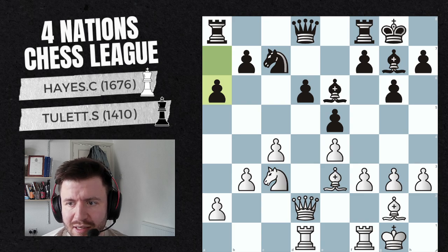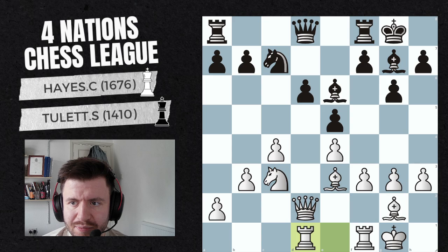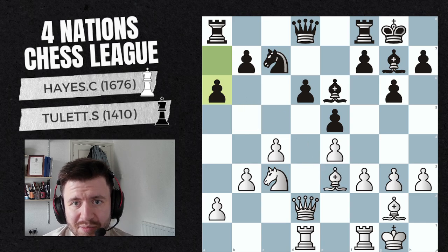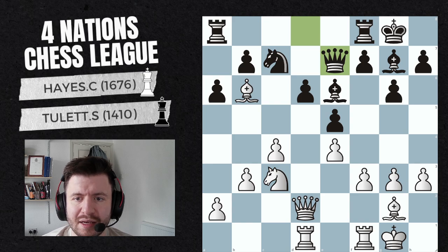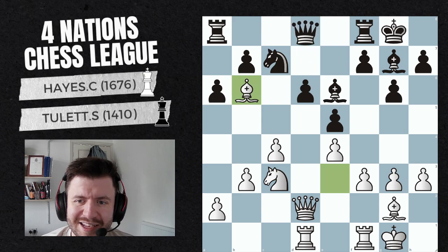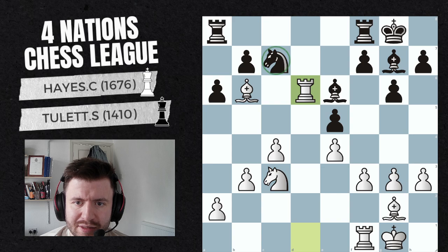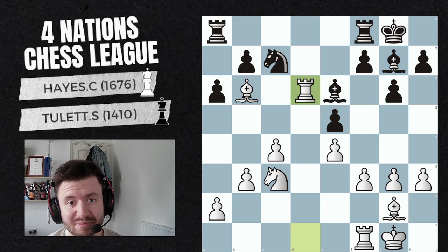He plays a6, stopping the knight from coming that way. But now I can just pin his knight. I'm not even in a rush to take the pawn — I could take it, but I don't think he can defend it, so I might as well just bring more pieces in. He moves his queen, then brings it another way, so I can now just take. He takes, I take back, and now his knight is hit, my rooks are coming to the file, and I'm up a pawn. I feel like the opening has been a massive success — the game's just going really well.